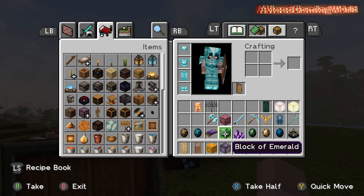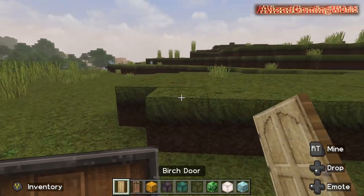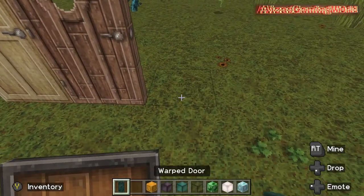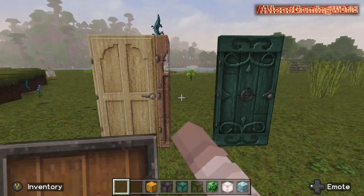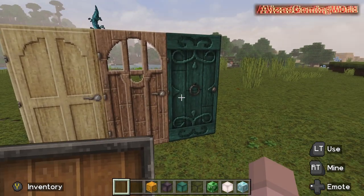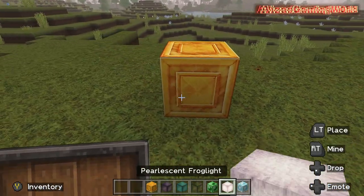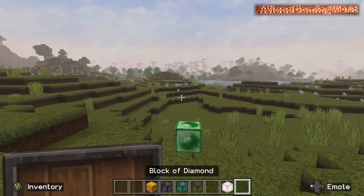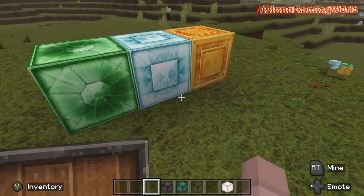Alright, I'm gonna get to the generic building blocks now. Doors - they look so good, I love them. There's also the warped door; the crimson door is the same thing but just crimson. They all look so good. I really like these doors - I would pay to have these doors in my house or in actual Minecraft. And then we have minerals: a block of diamond, a block of emerald, and a block of gold. They look so pretty - especially the emerald one, that's my favorite out of these three.